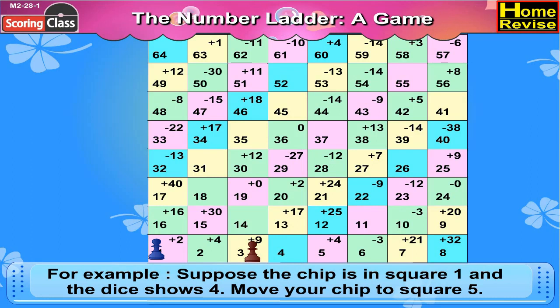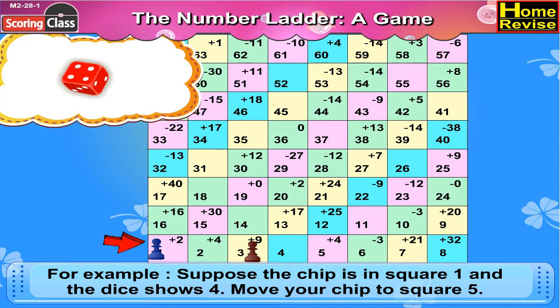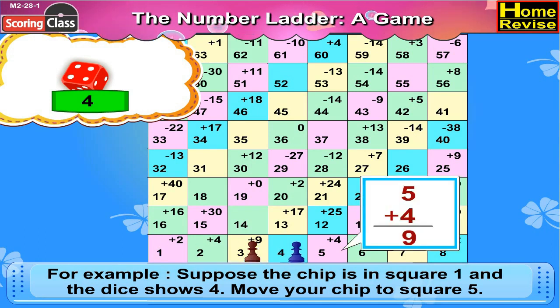Let me explain with an example. Suppose the chip is in square 1 and the die shows 4. Move your chip to square 5.